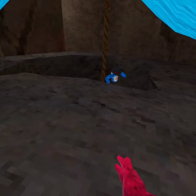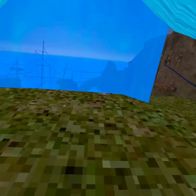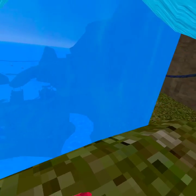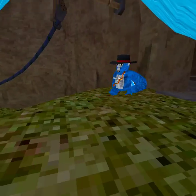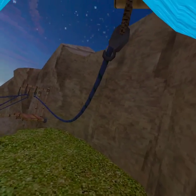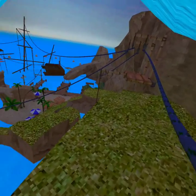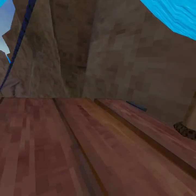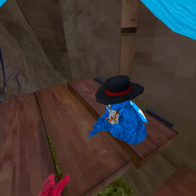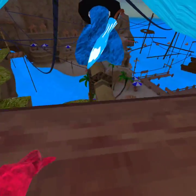This is where you start if you want to go downwards. You can jump straight onto that waterfall, but I like going on the zip lines.